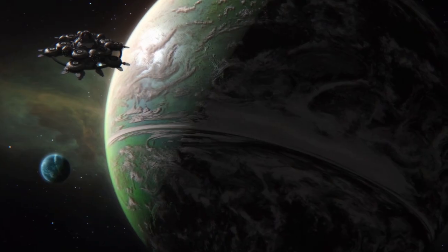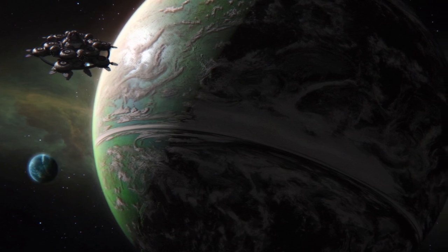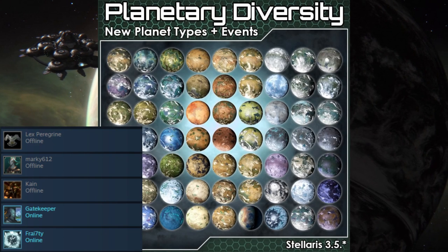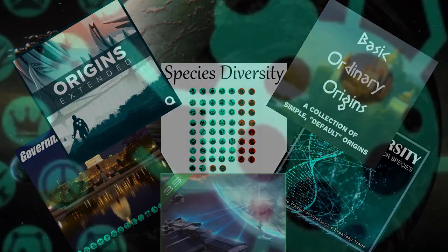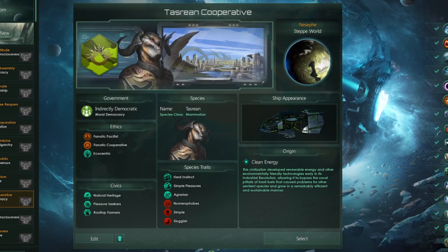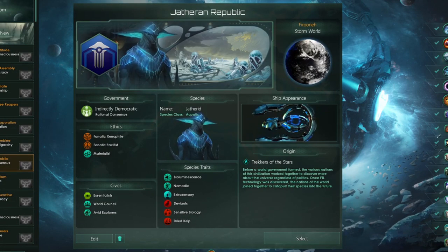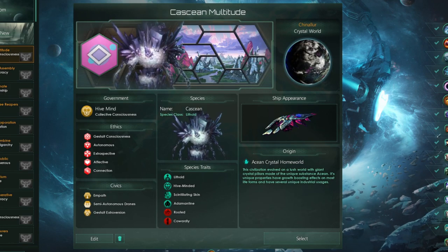The environment your species lives in is also a very important element of building an alien race, and Planetary Diversity is a perfect mod for that category. If you pair it with some of the mods mentioned in this video you can create some very unique alien civilizations, and you can truly make dozens of empires solely based on the planets added by this mod — especially if you're using the Exotic or Unique Worlds sub-mod.